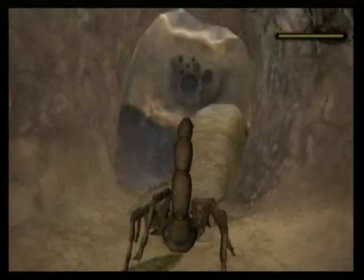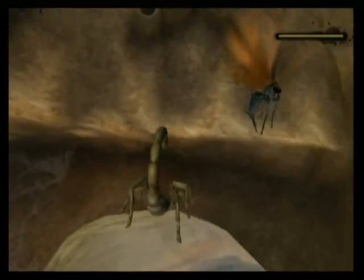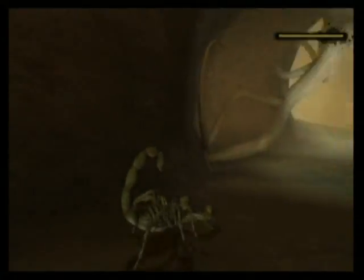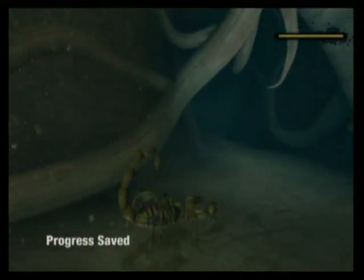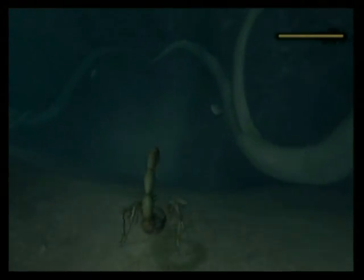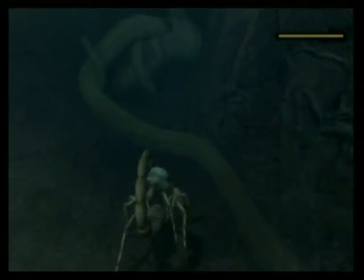I guess we go up here now. This looks tricky. Wasps — I'm not so sure I want to fight those, considering they can fly and scorpions can't. Except if you're like a Gligar, they can fly. But this one's not a Gligar. Let's save up while we're at it — you know my philosophy regarding save points. I've mentioned that before in Metroid and God of War and this.